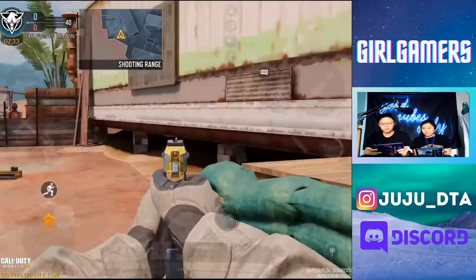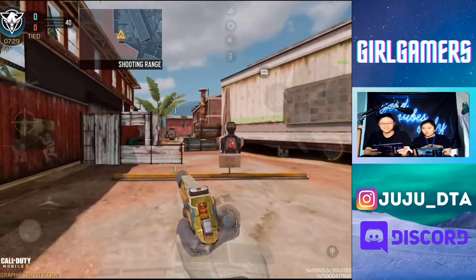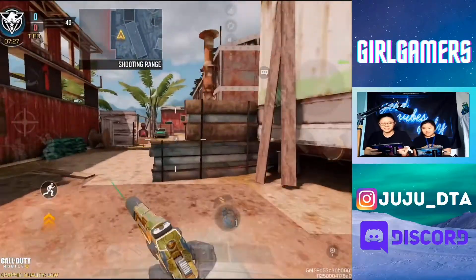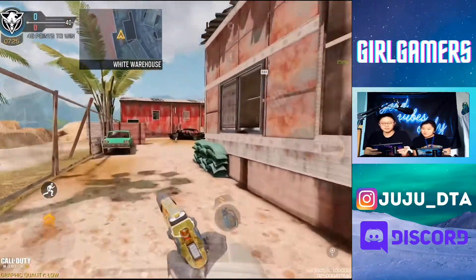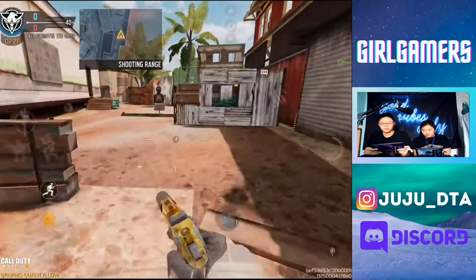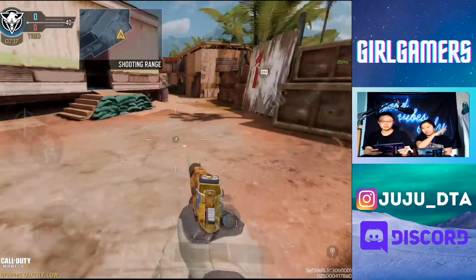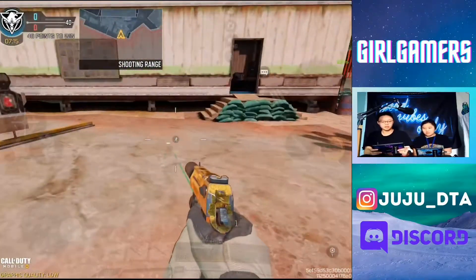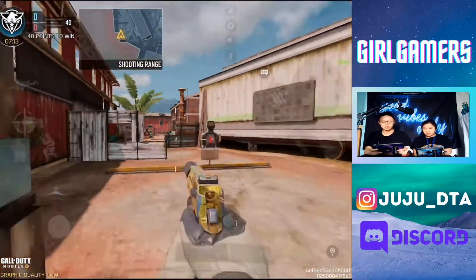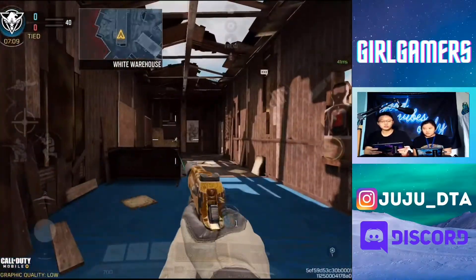And then right over here this little alleyway — this whole long stretch is called A-long, because search and destroy has a bomb site right here, so it's A-long. So this is the bomb site right here, and if they're down here or all the way down here, then going in you have the trailer over here.